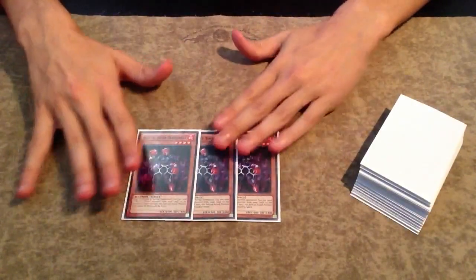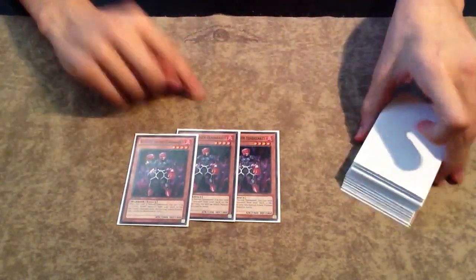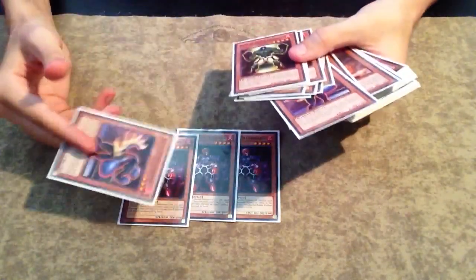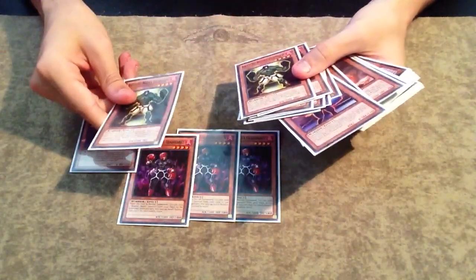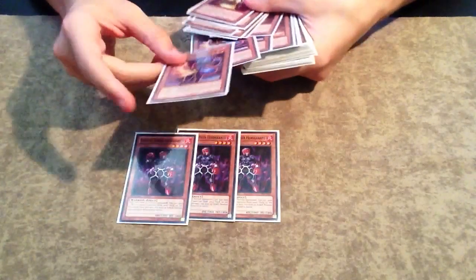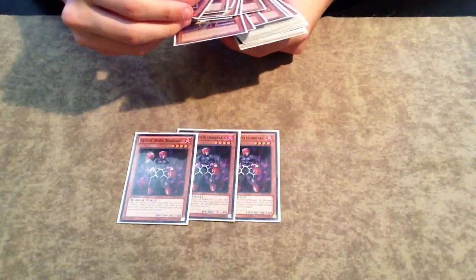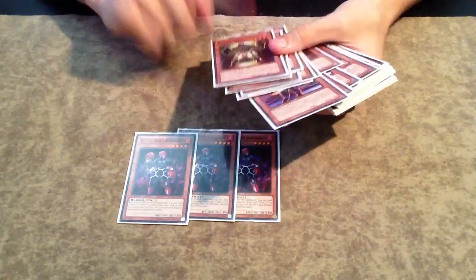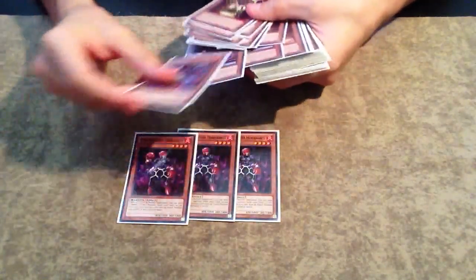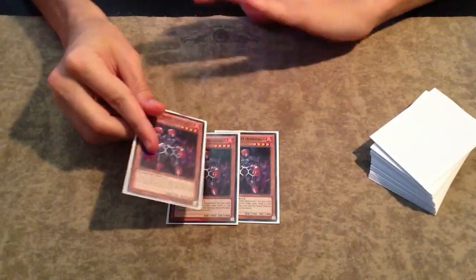This is Battlin' Boxer Headgeared. He's a 1000 attack by 1800, basically an Armageddon Knight. When he's summoned, you can send a Battlin' Boxer monster from your deck to the grave. What you're normally going to be sending is Counterpunch more often than not. You can also send Glassjaw, but the reason you send Counterpunch turn 1 is because when Glassjaw is sent to the grave by a card effect, you basically add one Battlin' Boxer from your grave to your hand, except themselves.